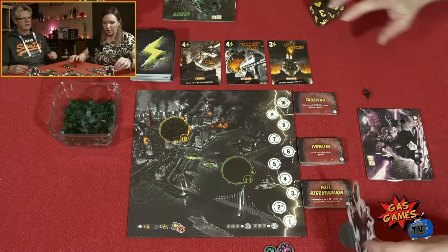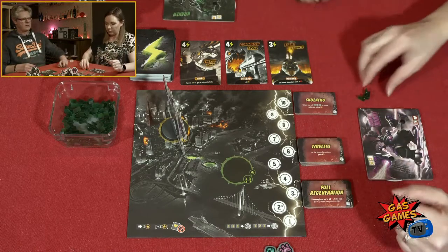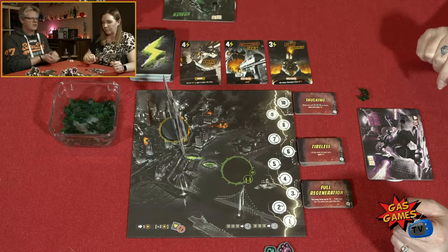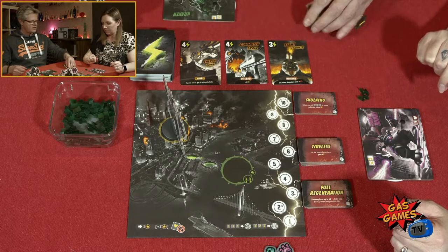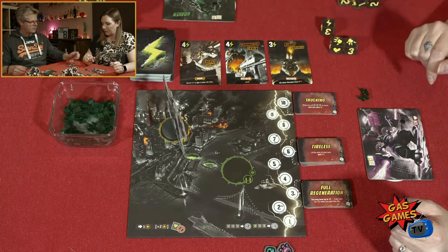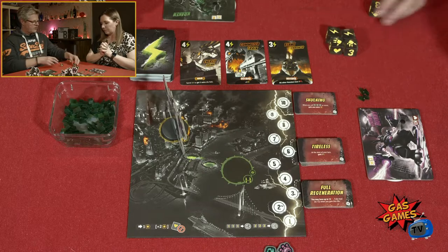I've got to move into Tokyo now, for which I get an energy. I can't afford to buy any cards. So I'm now considered outside Tokyo and I can do damage to the player in Tokyo. There are two smashes, an energy, and a three, two, one. I'll keep the smashes and the energy and roll the numbers again. Got another energy and a two and a three — I'll roll those two again and settle for two energy.